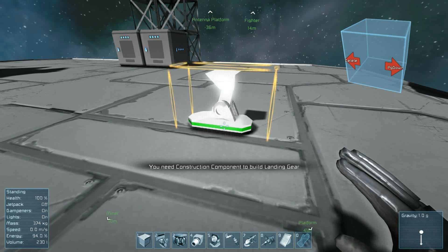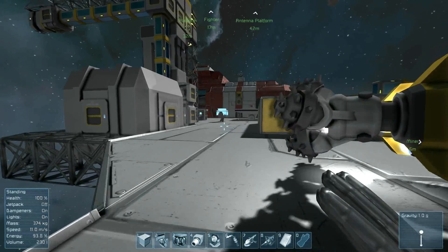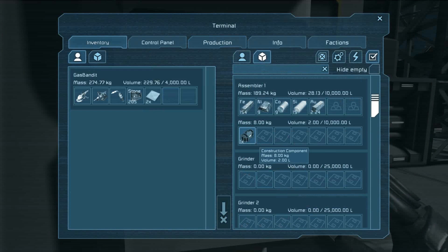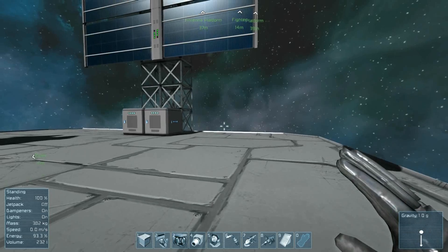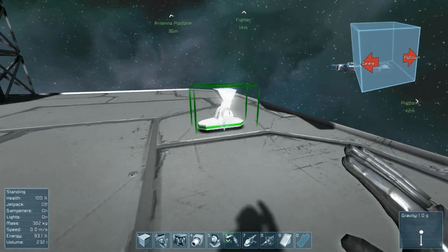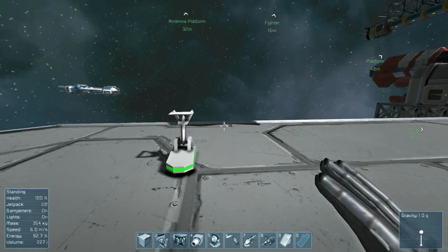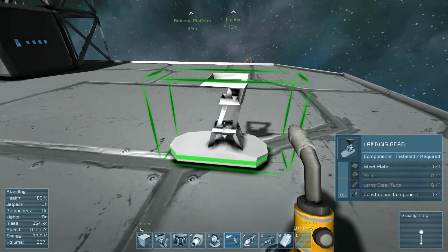So it's important that when you are building a small ship, to build it with the landing gear in contact with something to hold it down. Now it's telling me I don't have what I need to start building — I need construction components. I'll hit escape to send that away and come back to this cargo container to use the production queue to build a construction component. Now I have one. Let's try that again. Hit G, new small ship. Now notice the box is green, which means it can be placed. If you try to place something too close to yourself, it will turn red or yellow as well. Let's place the landing gear here.